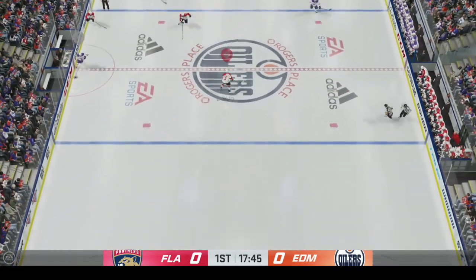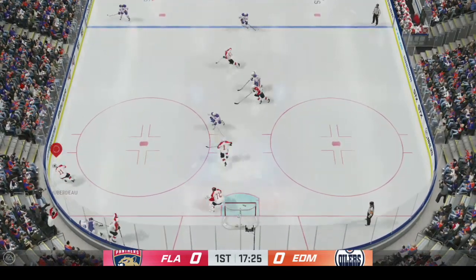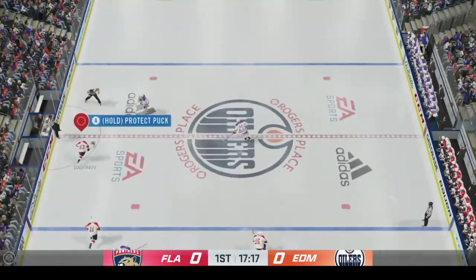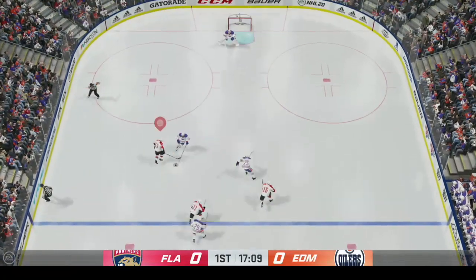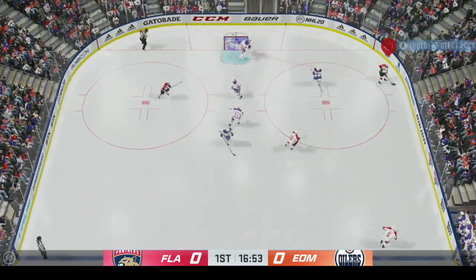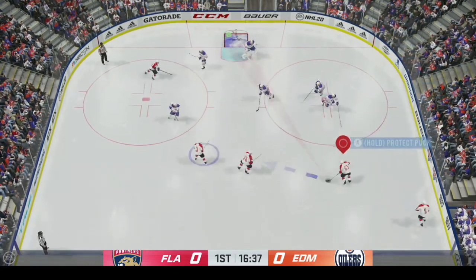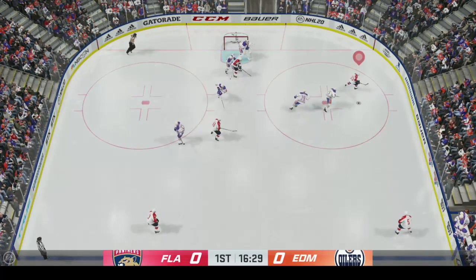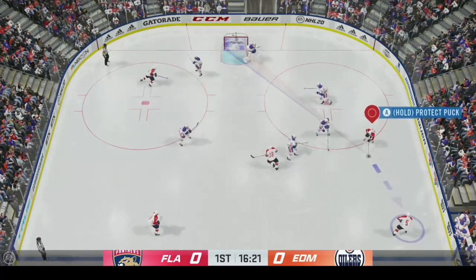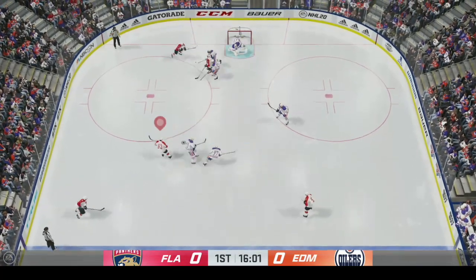Zero-zero right now. Just missed that hip-check. Going up, nice pass. There's a weird animation. Some nice backwards skating. LB — that is one deke, I'll check it off the list. Fake shot — that's two. I'm going to check off the list after.